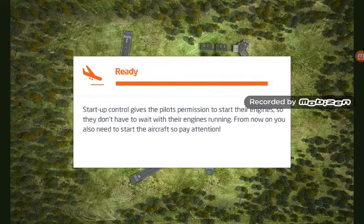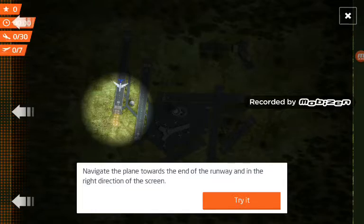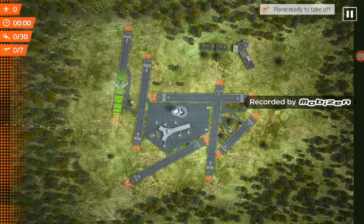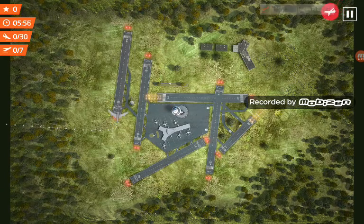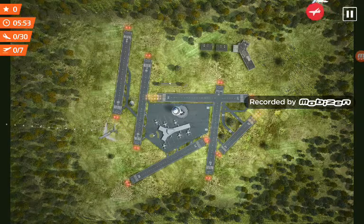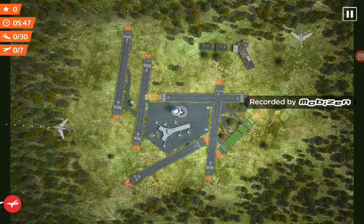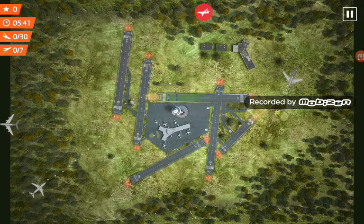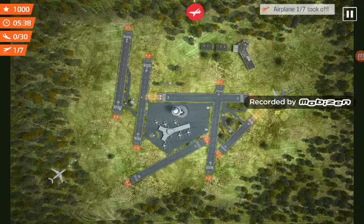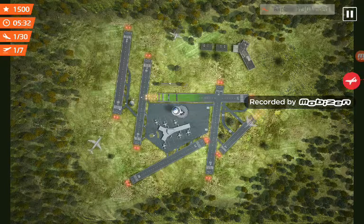I think I've got this game. I've got to land 30 aircraft and let 7 aircraft take off, so I've got to navigate planes to take off. That plane is going — bring it around here, bring this plane around. There we go — quickly land before the big plane comes.